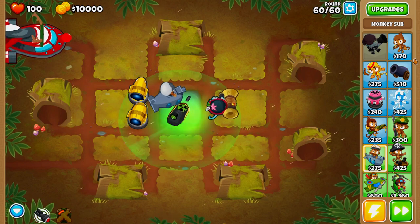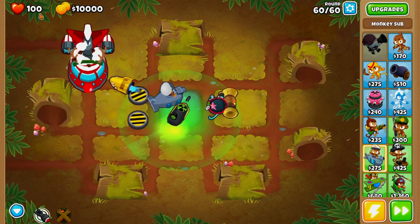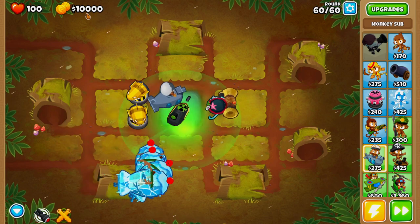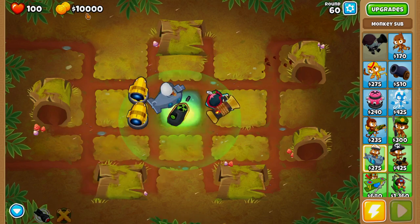Here we are on round 60. As you can see, we still have our bomb shooters, we still have 100 lives left, and we're still at ten thousand dollars. As soon as we finish off this BFB, we will officially have the achievement 'Snap of Your Fingers'.